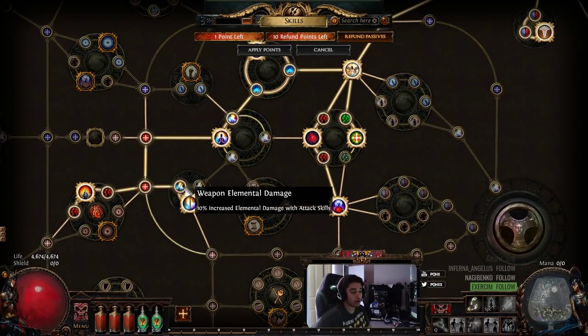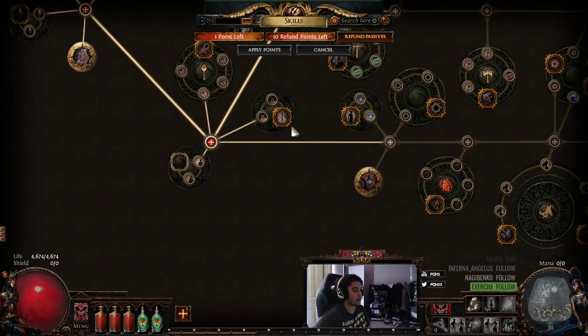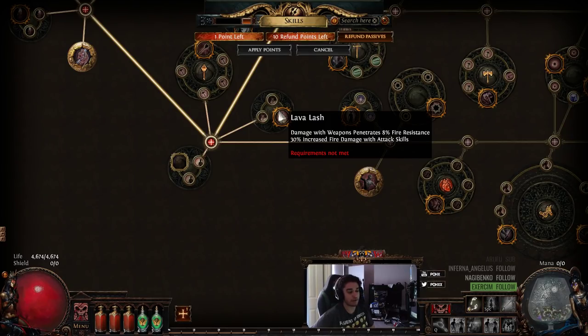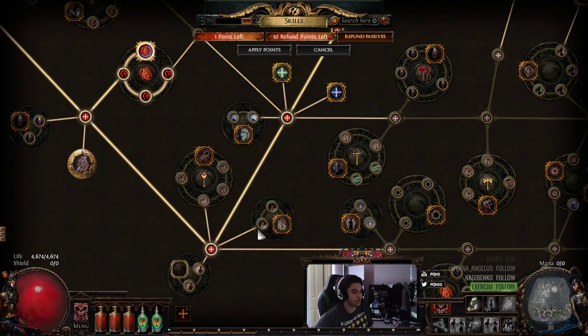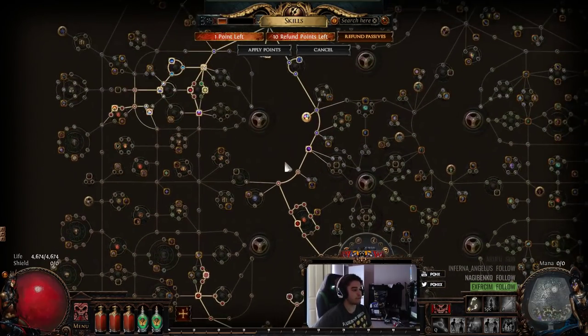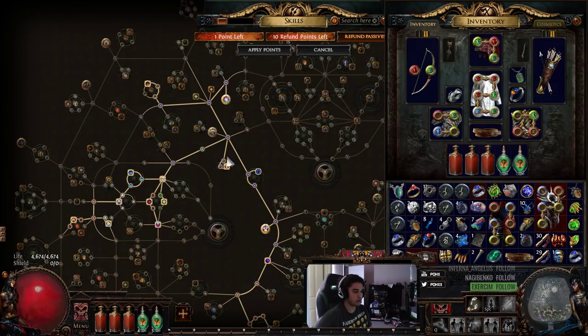With the new change, Elemental Damage with Attacks does work for Explosive Arrow's secondary explosion — it did not previously when it was Weapon Elemental Damage. What that also means is Lava Lash: since the text on Lava Lash was not changed, it actually does not penetrate fire resistance now. I haven't fully tested this — it's based off the wording. But these nodes here will still give you damage because it's increased fire damage with attack skills, not weapon elemental damage. This kind of opens up another opportunity for EA to get elemental damage on gear.